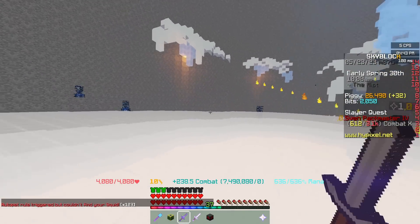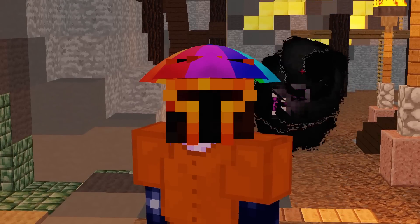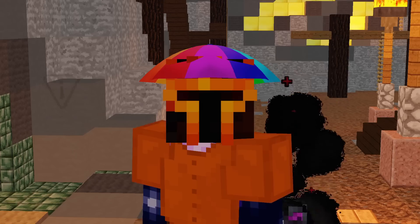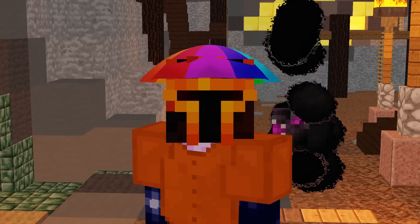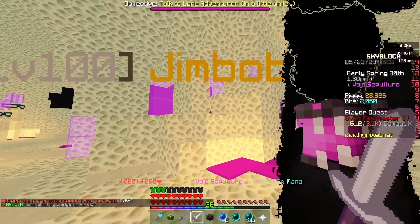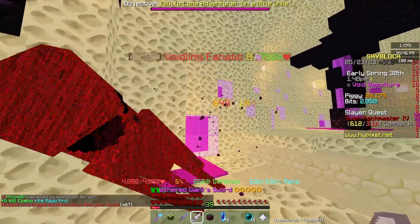Honestly, it is kind of disappointing. Against ghosts, there's approximately a 9.5% damage increase between the giant sword and the Claymore — bearing in mind you've paid around 300 million coins more. So I've decided to come to the End. Considering we're using an ender dragon pet, we're going to test our damage with the giant sword, and it's around about 1.85 million.